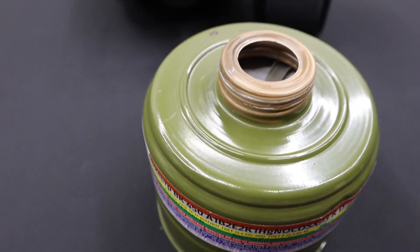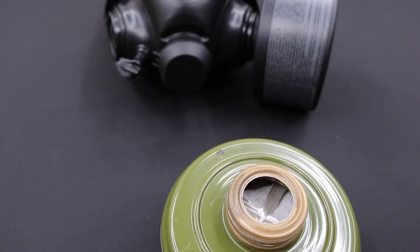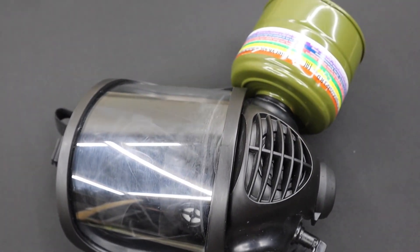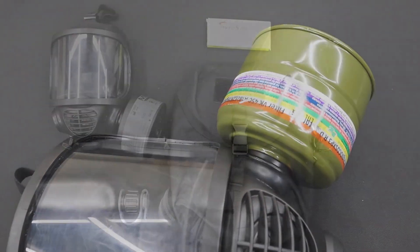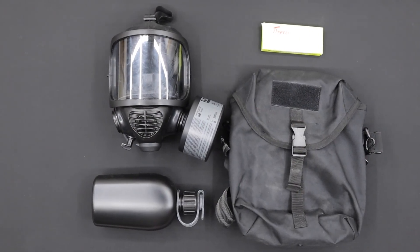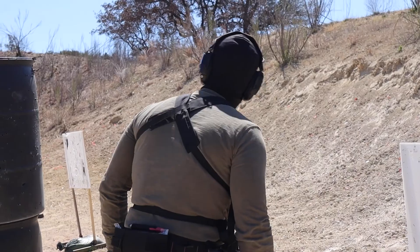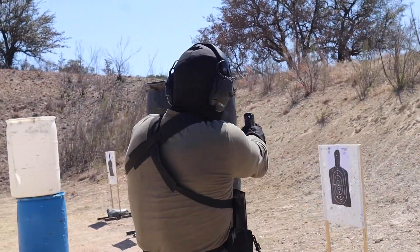Blood agents, nerve agents, mustard gas, hydrogen sulfide — remember those cyanide pills I mentioned earlier? Yeah, and that was just to name a few. You can multiply the runtime by adding a second filter on the opposite side of the gas mask depending on the severity of the setting. Mira Safety also has a couple of filter options to match your personal preference as well.